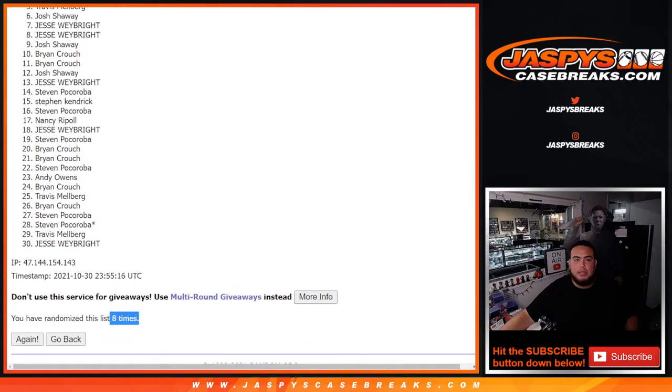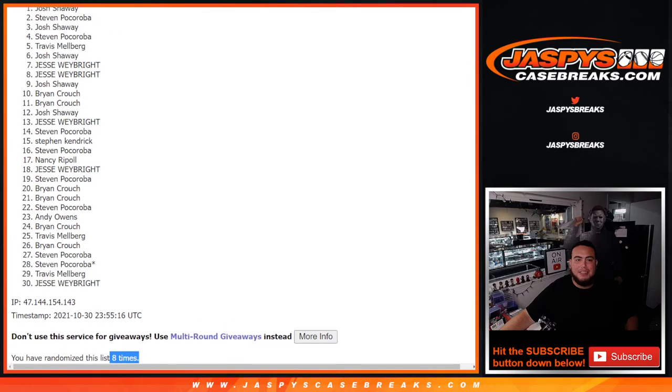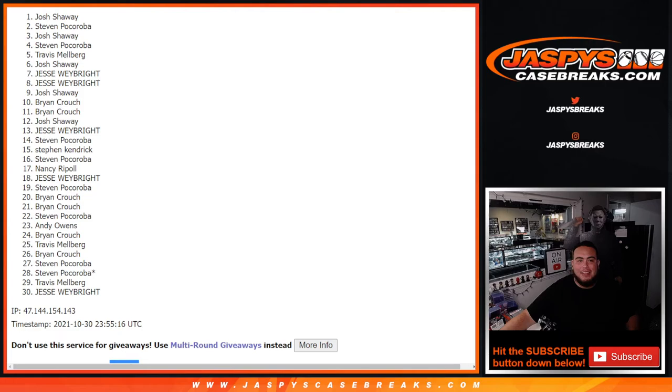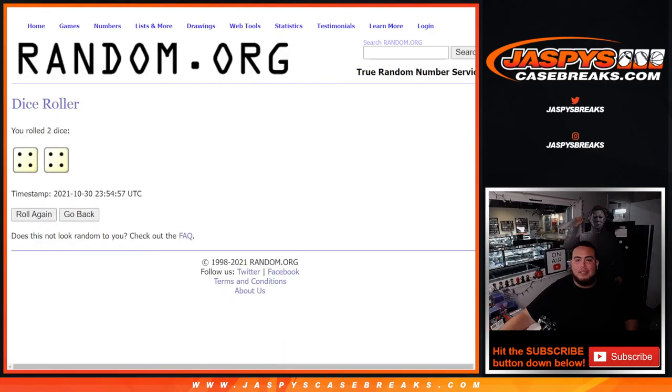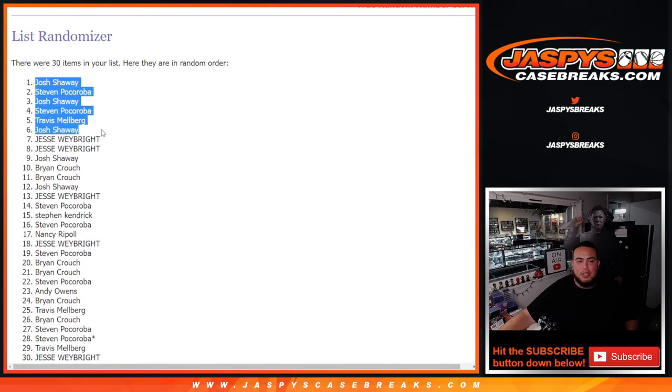Josh, you're in. Josh, you're in. Travis, you're in. Steven, you're in. Josh, you're in. Steven and Josh — wow, look at that. Steven and Josh just killing this break. 4 and a 4, 8 the hard way. Top 6 get in. Boom, congratulations guys. Coming up next is the break itself, then the main breaks.